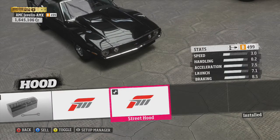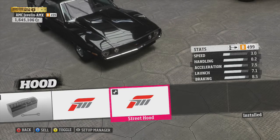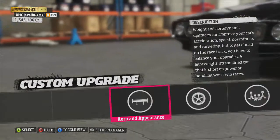For the hood, I'll probably do this one since it takes a little bit of weight off — six pounds. Even though that's not that much, it looks pretty good.